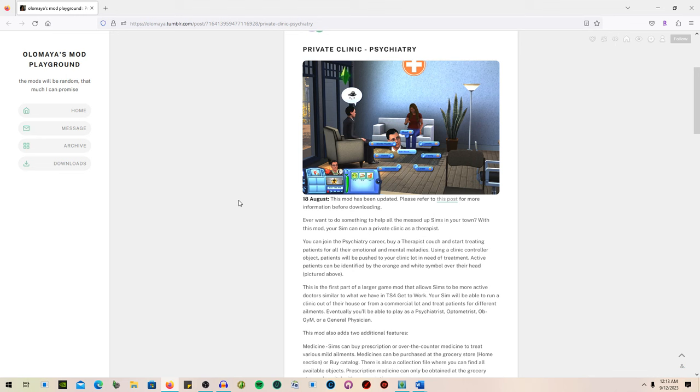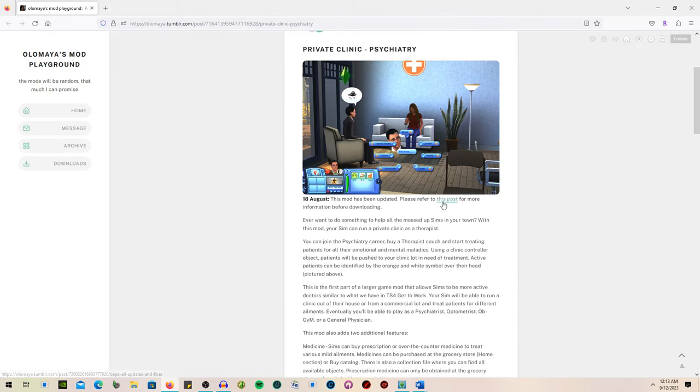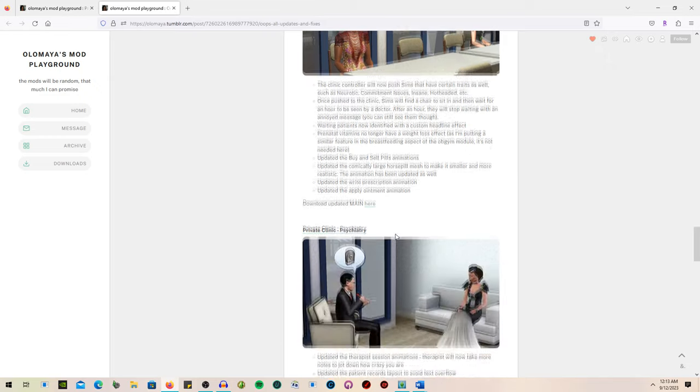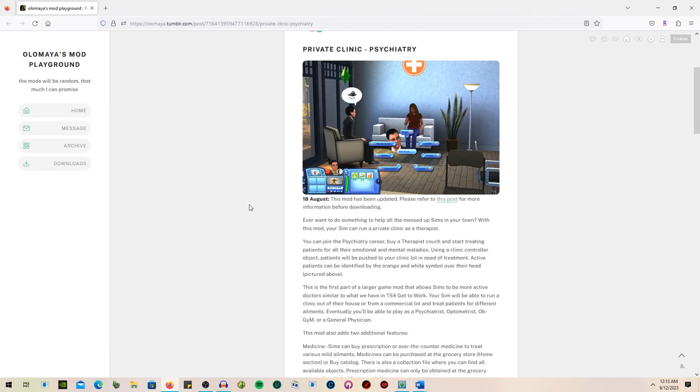This mod is going to add a lot more realism to the game and it gives you a chance to go to work with your sim. It is by the same creator who did the student council mod. There are going to be updates — there was a recent update post covering a lot of their mods including the private clinic and psychiatry.